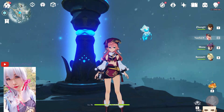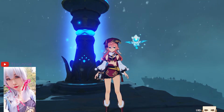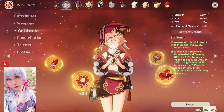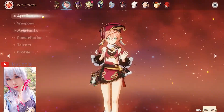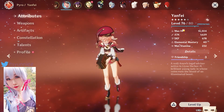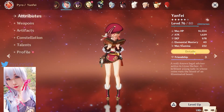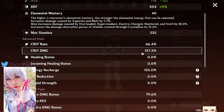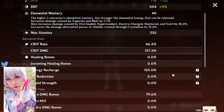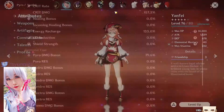Welcome to my Yanfei build. This is my work-in-progress Yanfei. She's currently using all of my Diluc's artifacts, so Diluc is kind of naked. This is why she currently only has about 40 EM — I do want to increase that. Her crit rate and crit damage are very nice, and her Pyro DMG bonus is about 79%, which is a good amount, though it could be higher.